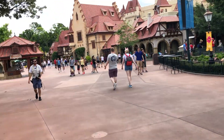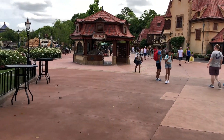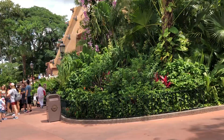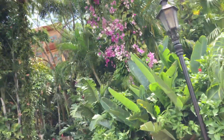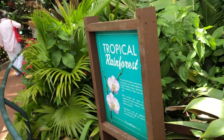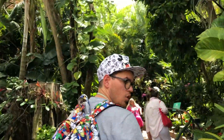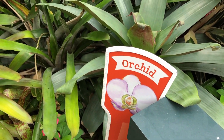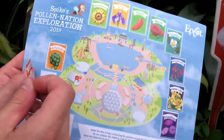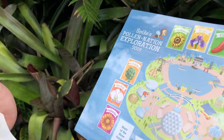The next location is the Tropical Rainforest, which sounds like Mexico to us. We make it to Mexico, find the blue signage for Tropical Rainforest, head inside and - oh my gosh, there he is! Spike is on an Orchid. That leaves Daisy, Stars of the Show garden - we can go stick it on the map.